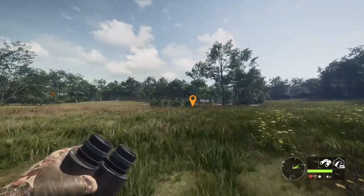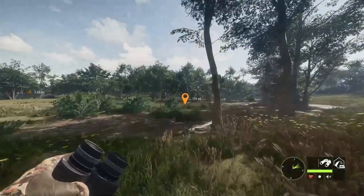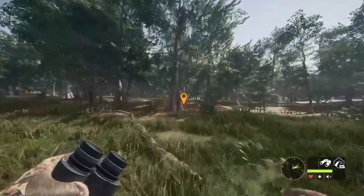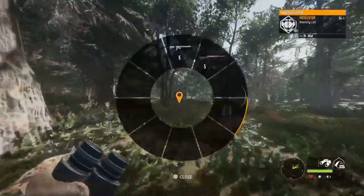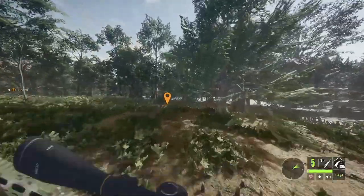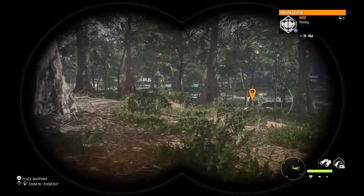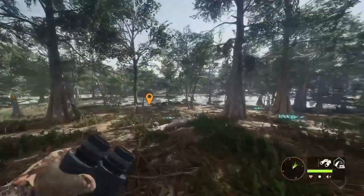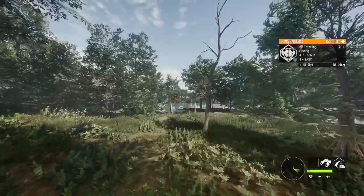A map I absolutely love — this is my number one favorite map: Mississippi Acres. I love Mississippi — it's got white tail that I love hunting, alligators that I love hunting, bear, ducks, raccoons. It's a map about the South, or close to the South, and since I'm from the South this makes it my favorite map. I love hunting white tail and I love hunting alligators. As we speak, we got an alligator right up here somewhere. Let's try to take him down. That's why this is my favorite map — just because of the alligators and the white tail.